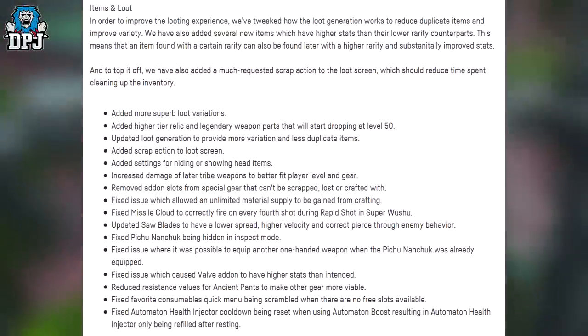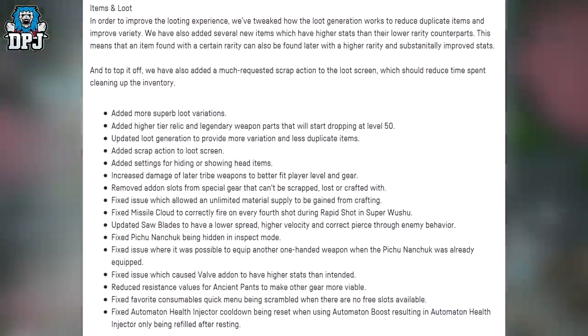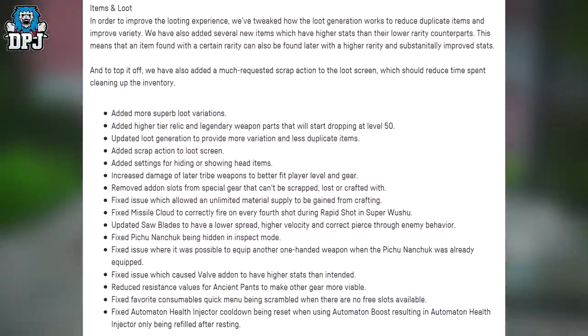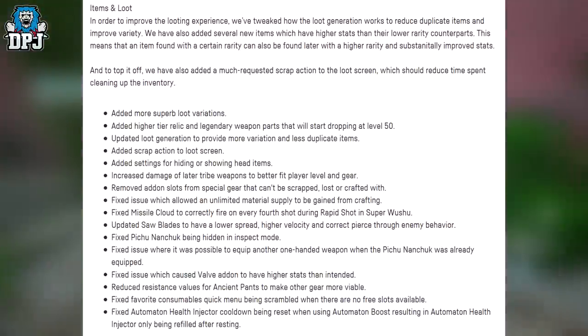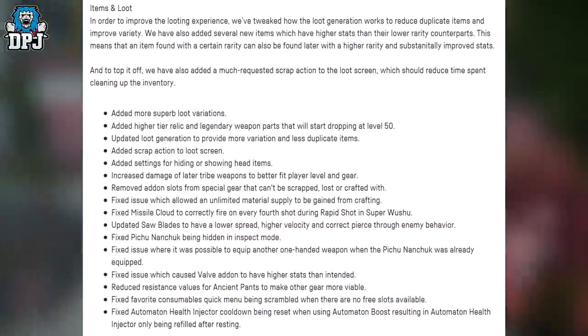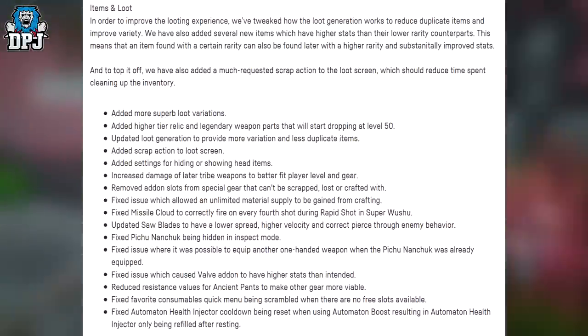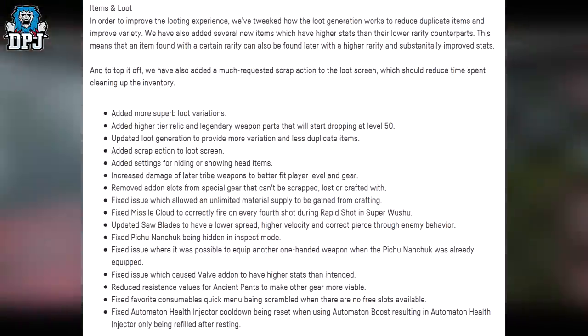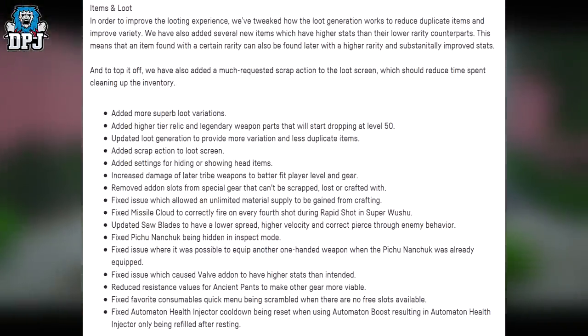Fixed Missile Cloud to correctly fire on enemy fourth shot during rapid shot. Updated Soul Blades to have lower spread, higher velocity, and correct PS2 enemy behavior. Fixed P2 Nunchuck being hidden in inspect mode. Fixed issue where it was possible to equip another one-handed weapon when the P2 Nunchuck was already equipped. Fixed a valve add-on having higher stats than intended. Reduced resistance values for ancient pants to make other gear more viable. Fixed favorite consumables quick menu being scrambled when there were no free slots available. Fixed Automaton health injector cooldown being reset when using Automaton boost.